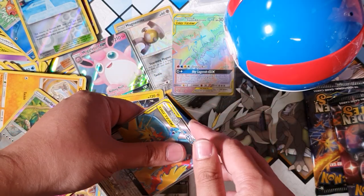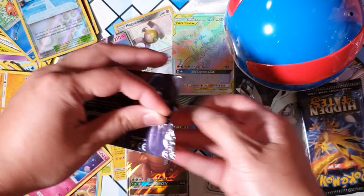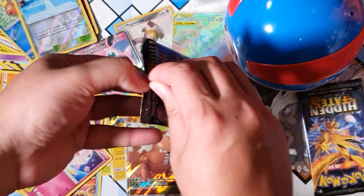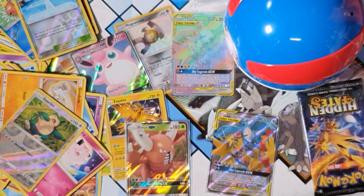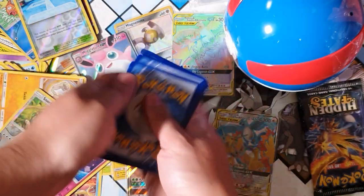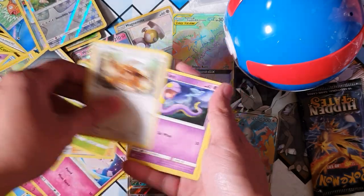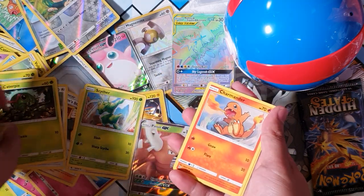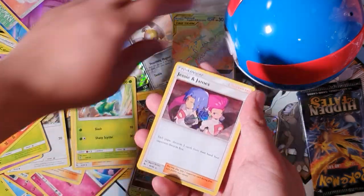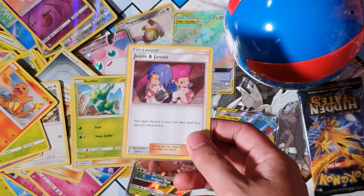Man, I'm loving this box right now. Can we top it? Three times the charm - can we do it? Super excited man - imagine now pulling a Charizard, that would be the ultimate box. But what are the odds? Very, very low - but I like my odds. Lieutenant Surge, Scyther, Eevee, Ekans, Paras, Mew reverse - oh, and Jesse and James holographic! That's some cool artwork, kicking it old school with the blue rose - or is it purple? What do you reckon, blue or purple rose?